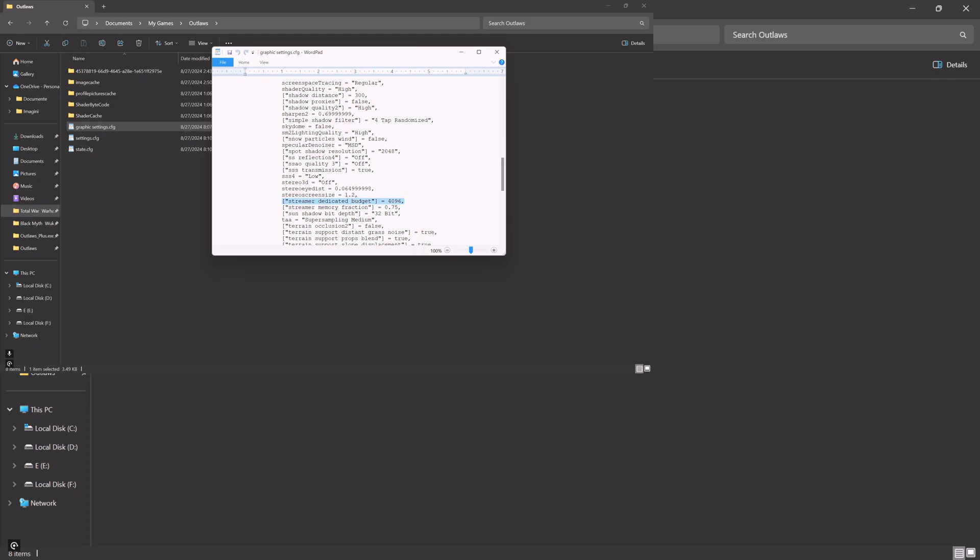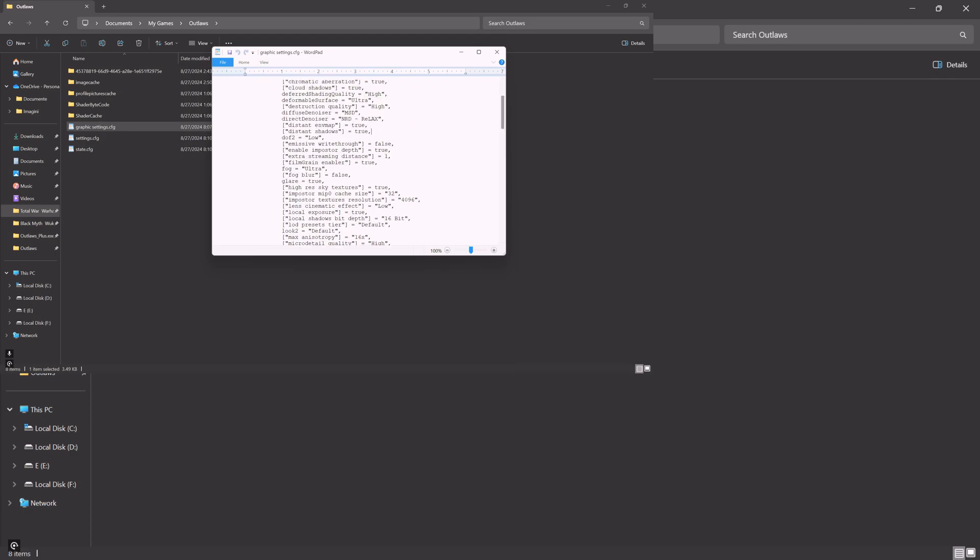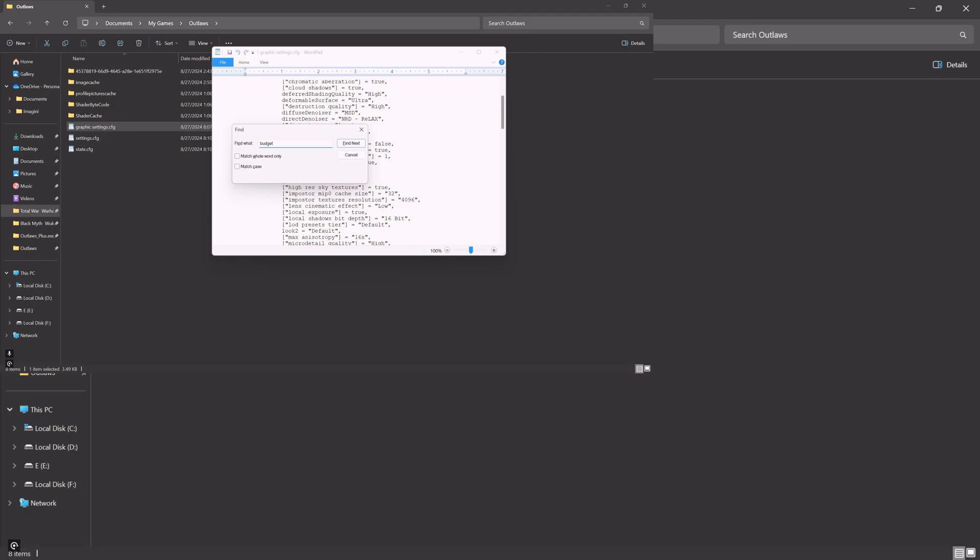What you're really looking for is 'streamer_dedicated_budget.' You just need to open the file with WordPad and find 'budget.' By default, the cause of the texture pop-in issue is that this budget is set to 64 — 64 RAM. So this is the limit in terms of the budget your GPU has to load in textures. The value recommended on Reddit was 4096, and it probably works. He set it higher because he has a 4080. I have a 4070 Ti. I tried setting it to over 8000, but that caused some issues, so I lowered it to 4096. Works just fine — textures load in as they should and you're not getting annoying pop-ins. That's the solution. It's that simple. Then you save this file.